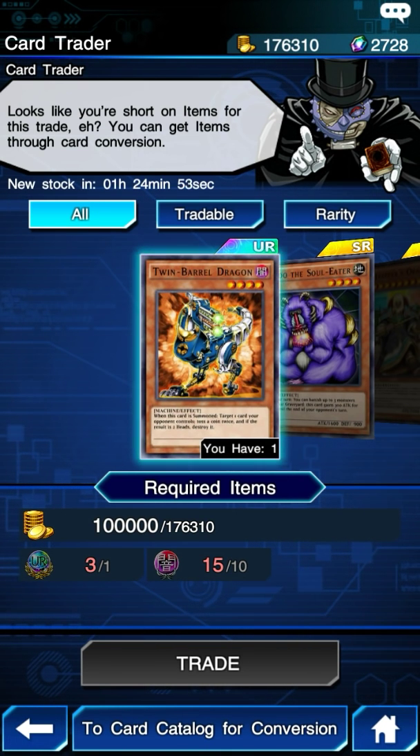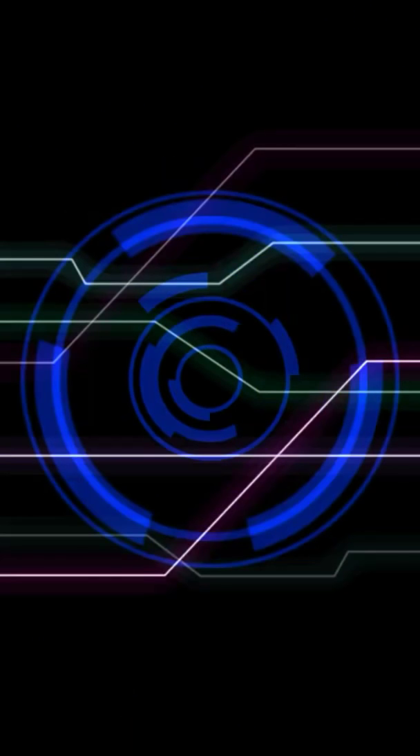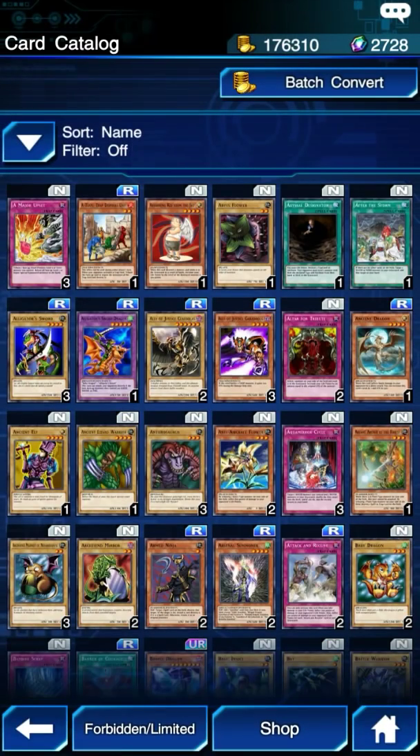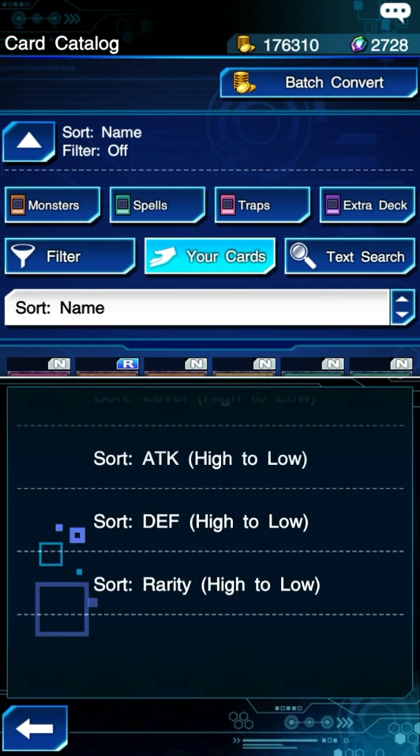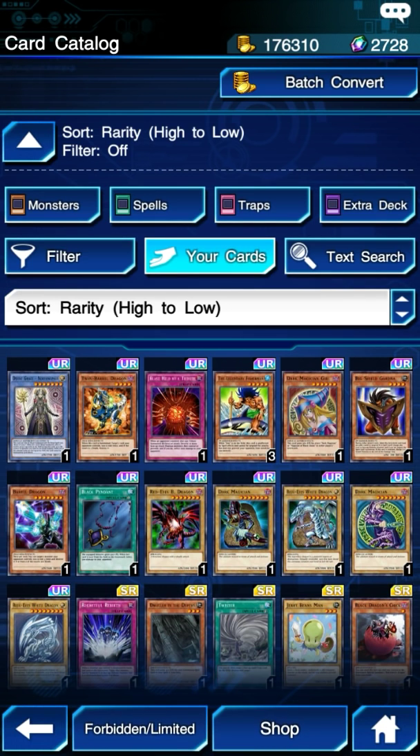When it comes to these ultra rare cards, they're most likely the only ones that are worth it. Not only can you unlock these ultra rare stones through missions, but you can also get them through conversion. It's right here on the bottom of the screen — you just hit the conversion block. From there you just sort them out. Rarity is usually the best way to sort anything.